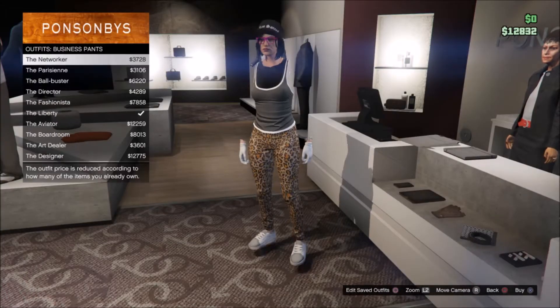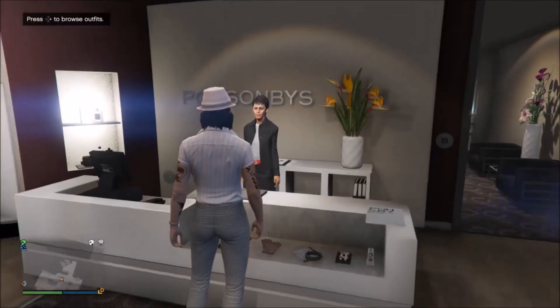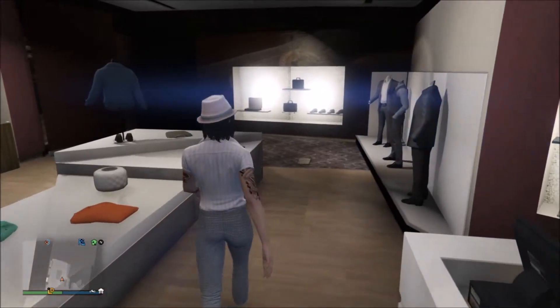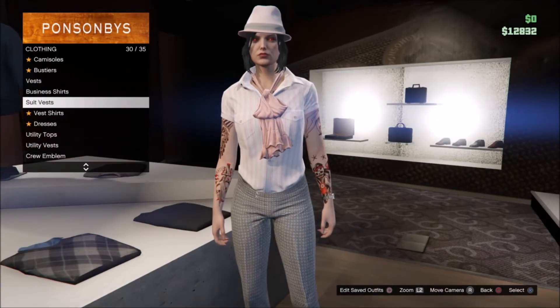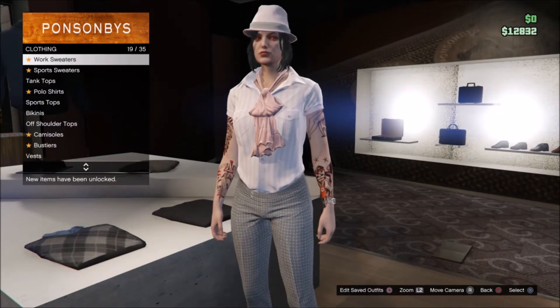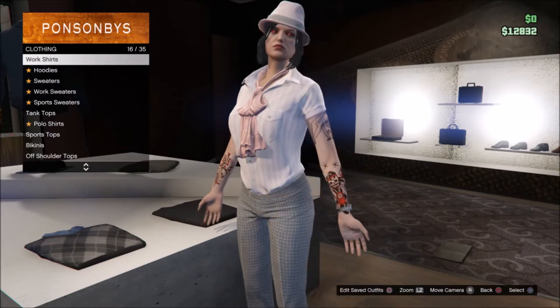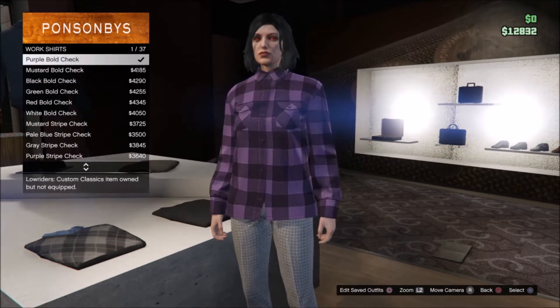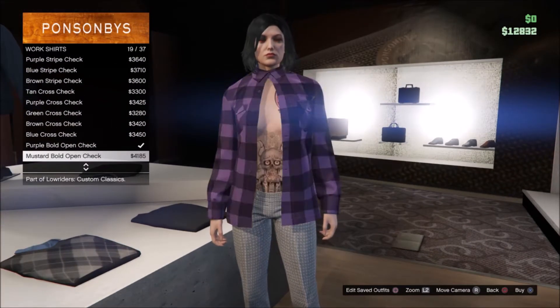Come to a close door and go down to outfit, business pants, and click on the liberty. From there, go over to work shirts and then go down to — you see the open one.